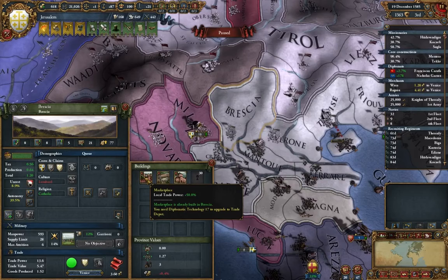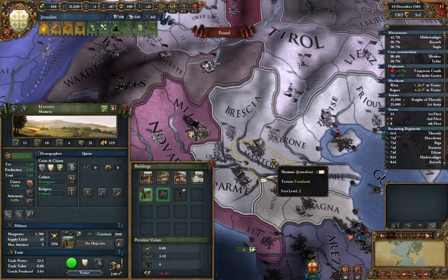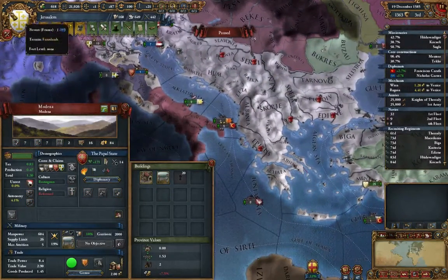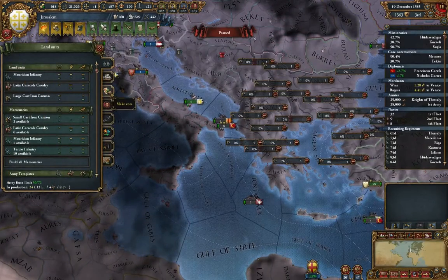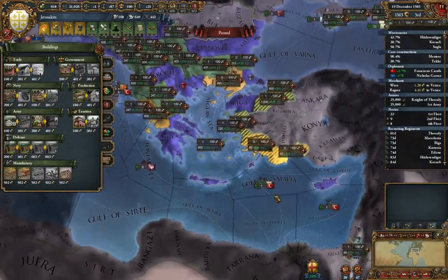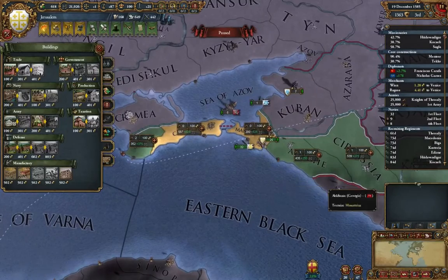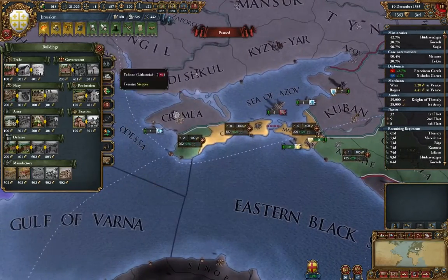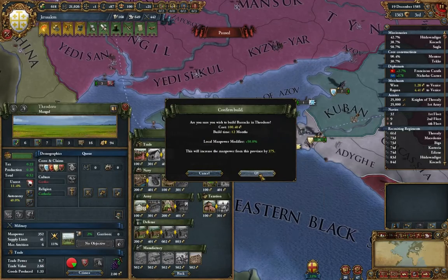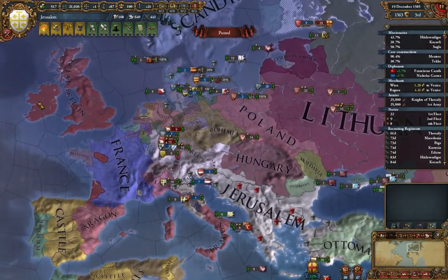Checking Grecia — what trade node are you in? You're in the correct trade node. I don't really want to demolish the marketplace then, and these already have barracks. Let's go back to our buildings. We already have a barracks in most of our provinces actually. We could build one in Theodoro — yeah, let's do that. That wouldn't be terrible. That's probably enough spending, so let me go ahead and unpause.